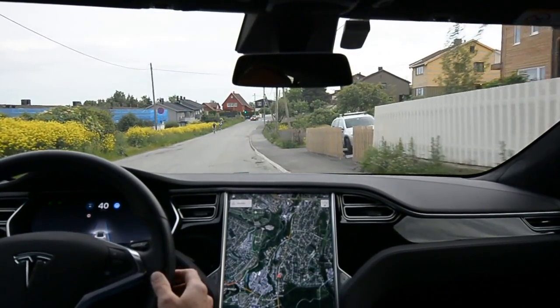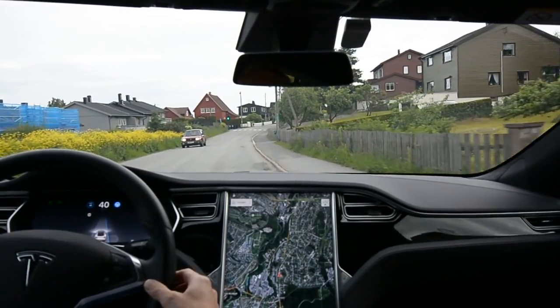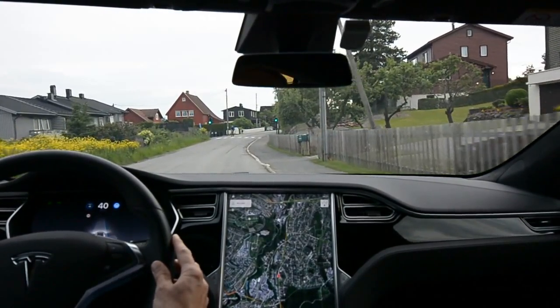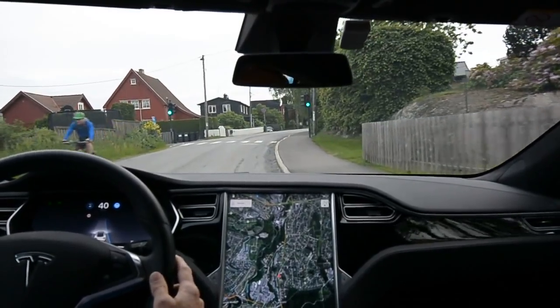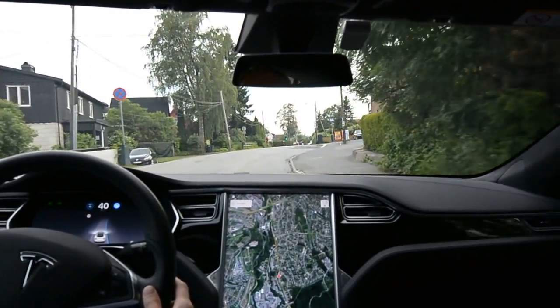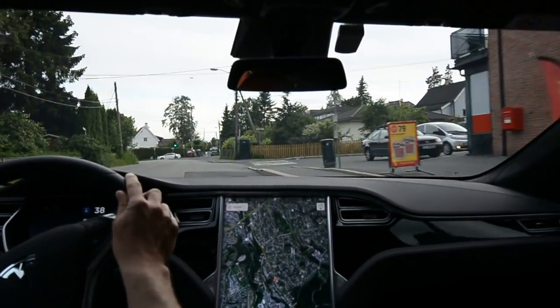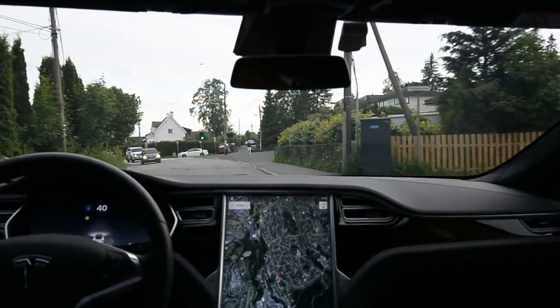Autopilot is on. I'm not overriding it yet, so this is also some sort of improvement. It kind of struggles a little bit, it hunts a little bit, but it seems like I can just put a little pressure on it. I have steering in standard mode and it goes into the bus station as it usually does.